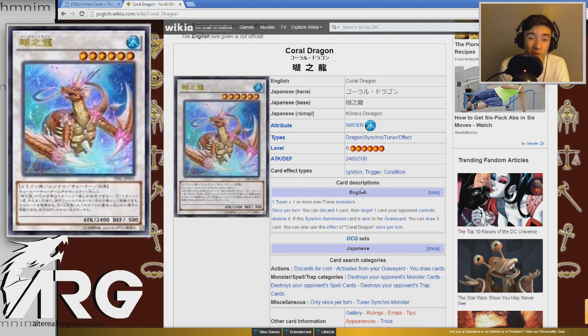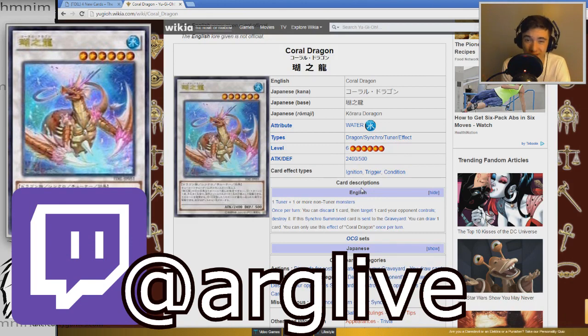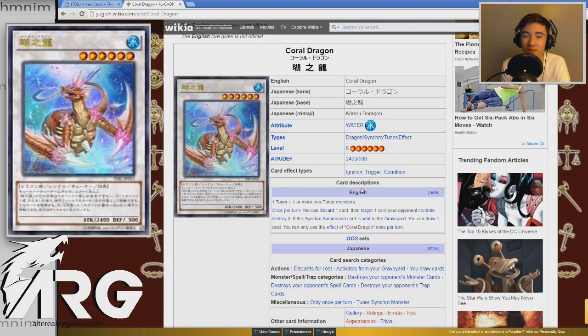We're also going to go over the new field spell card - I forget what it's called, but we'll go over it tomorrow, because that's also a really relevant card from the ones announced. Let me know what you guys think of Coral Dragon, the brand new level six water synchro. If you want to buy product from 10 Elements and read articles from top players, Alterato Games dot com is your place to go. Be sure to like our Facebook fan page and subscribe to our Twitch stream. As always, thanks for watching - be sure to like, comment, and subscribe. Catch you guys next time - Gage signing out.